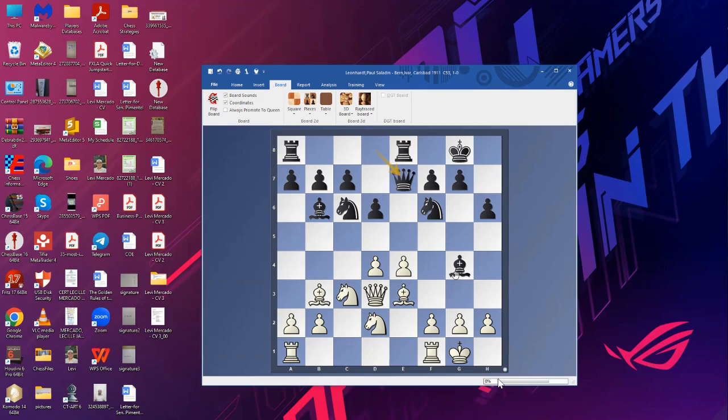Is White going to play f3? Maybe f3, but if you can play f4 with gain of tempo — f4, f5 — blocking the bishop and then h3 trapping it, that might also be a good idea. There's a principle: if you have to choose between a pawn move and a piece move, usually choose the piece move, because pawn moves can't go backwards, they weaken squares, and they're not flexible.